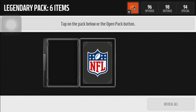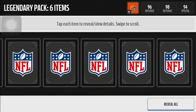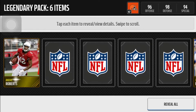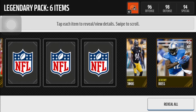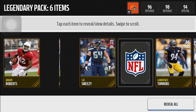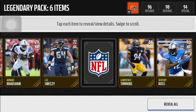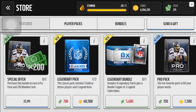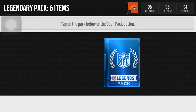Keep your fingers crossed. Let's start with the back one. Jeremy Ross, kick returner — nice. Andre Roberts, Lawrence Timmons, J.R. Sweezy, Maude Bradshaw. This kick returner was the best card in that pack.